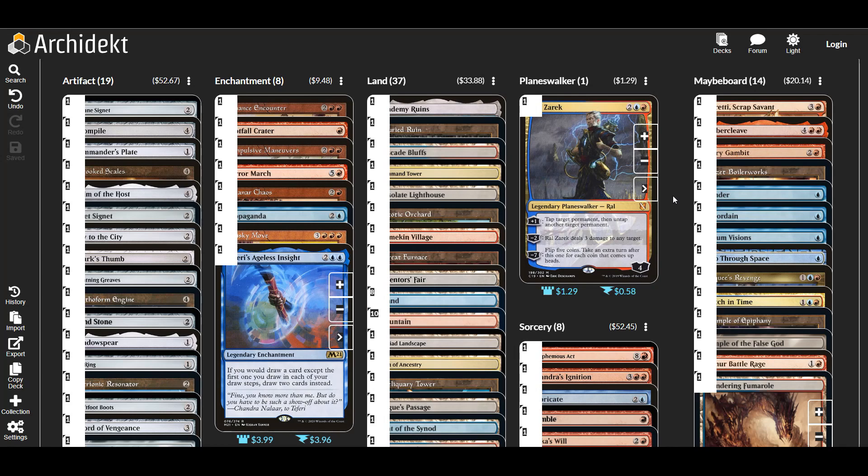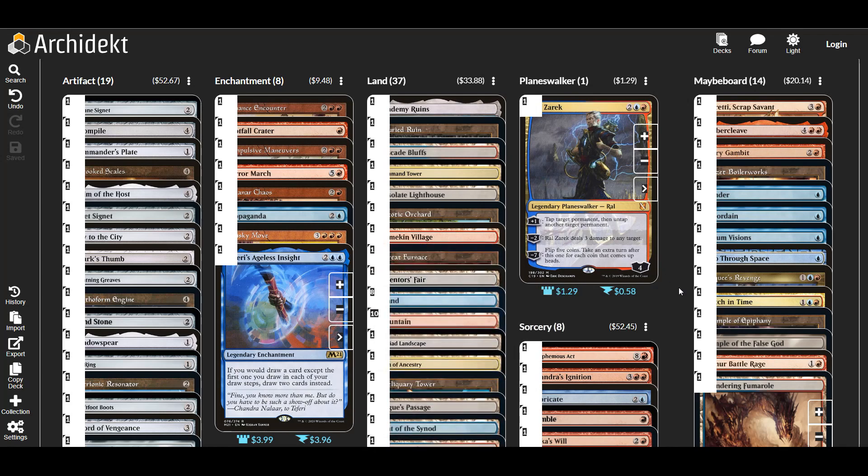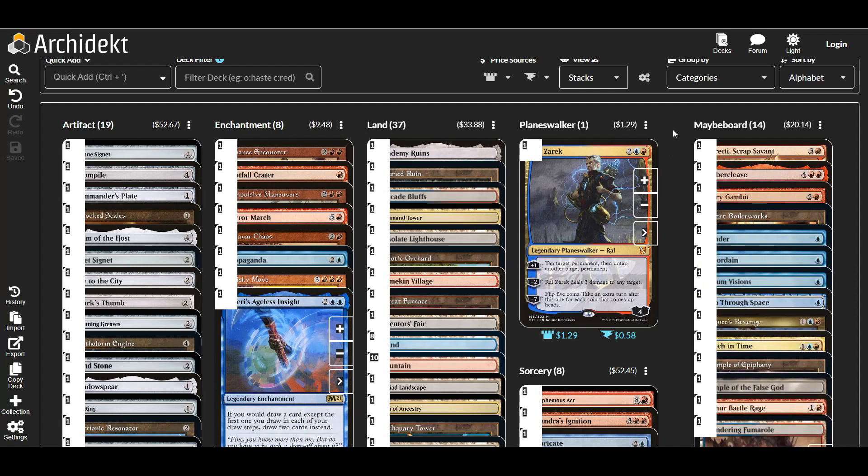I only added a few basic lands to the deck list. If you want to put in a better mana base and have the budget for it, people who know how to build a really good mana base will know what to put in. If you don't have the budget, just fill it mostly with basic lands — they'll do just as good a job most of the time. The only truly key land might be Academy Ruins and a couple of others, but it is what it is. Let's go through what I cut first, then what I added.